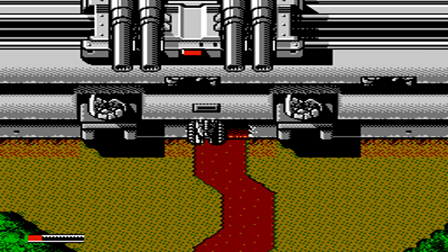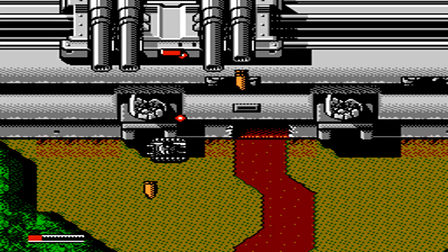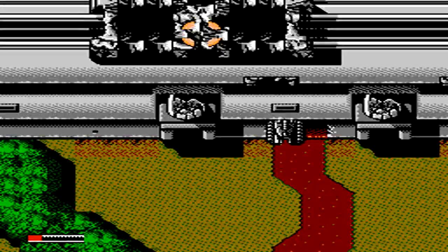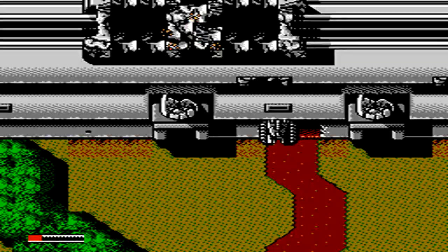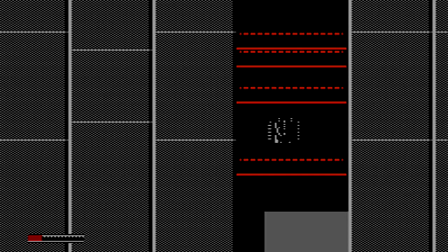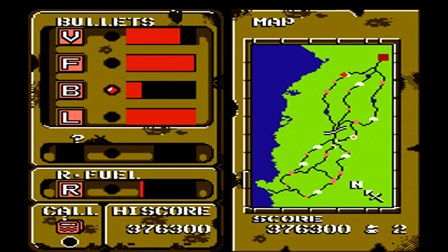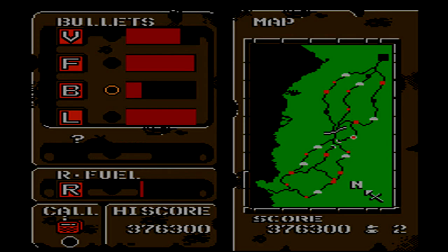Here we have another giant boss where we're going to use the question mark ability to hit it, and once we're able to destroy all the turrets, load up your more powerful shot. After the vehicle starts moving back and forth on the very top layer, just keep firing the big blast over and over at the center red button to easily defeat it before it's able to really get any shots in on you. Thankfully right afterwards, a ton of normal foot soldiers appear as well as an energy bar, so be sure to pick up some extra health and run over all those guys.